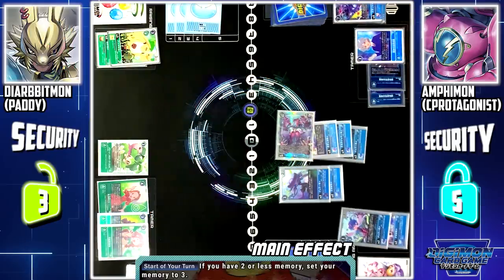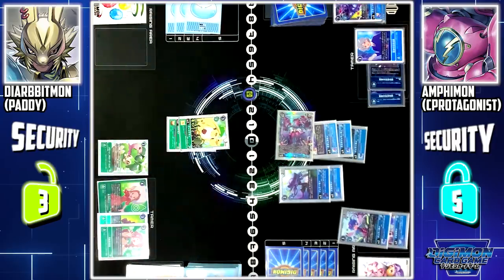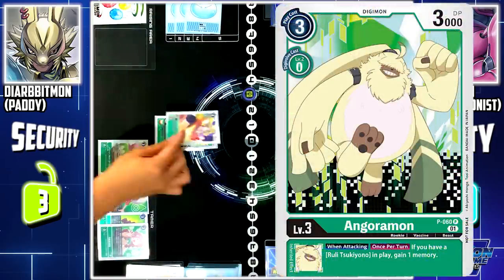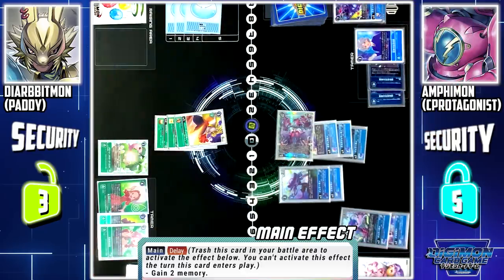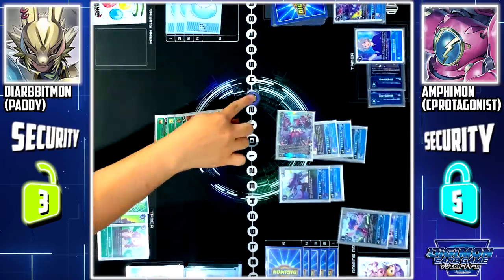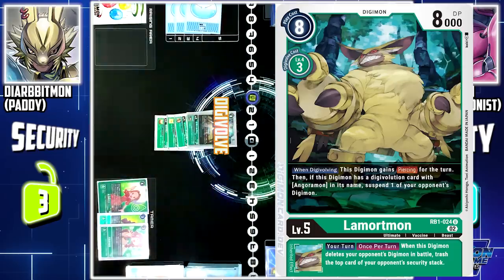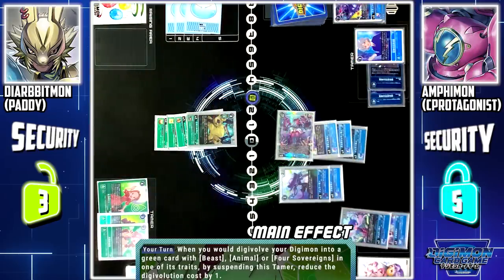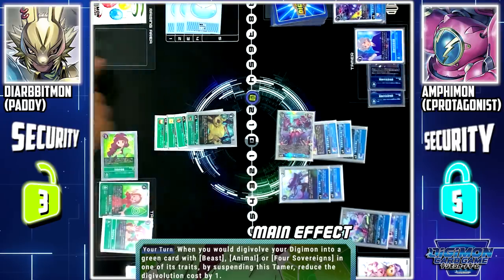Active phase — Mimi will set my memory to 3. Stand and draw. Anguomon to battle area. I'll digivolve Anguomon into Simba Anguomon. Next, I'll use Green Memory Boost delay — by sending this card to the trash, I'll gain 2 memory. I'll digivolve Simba Anguomon into Lamoamon. With the green skill, when I digivolve a Digimon into a green card with Beast, Animal, or 4 Sovereigns in its traits, by suspending this Tamer, I can reduce the evolution cost by 1.